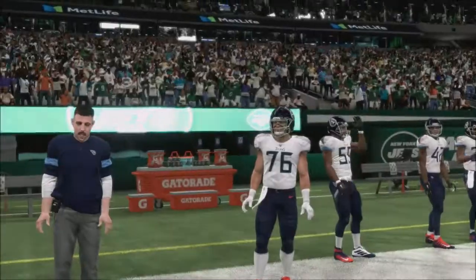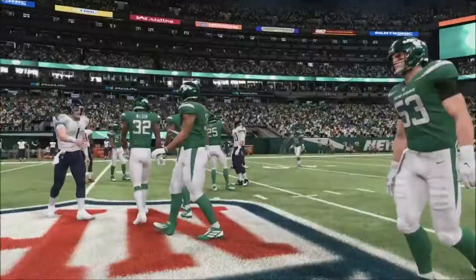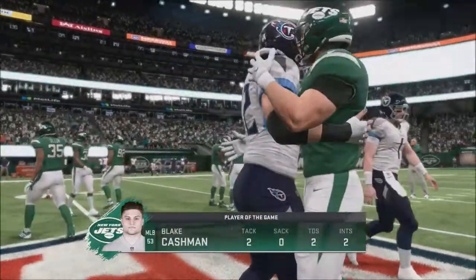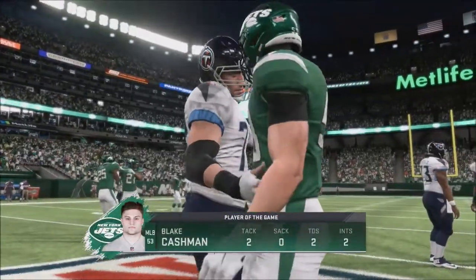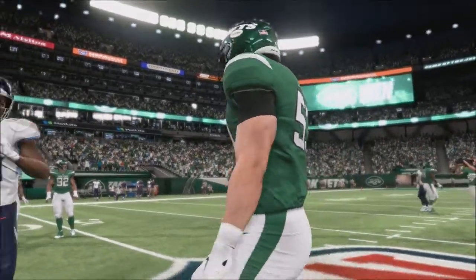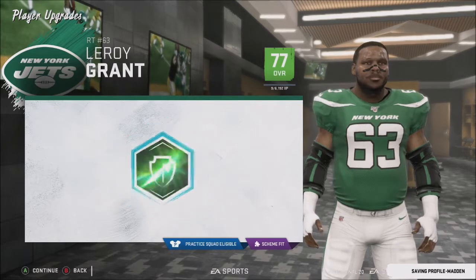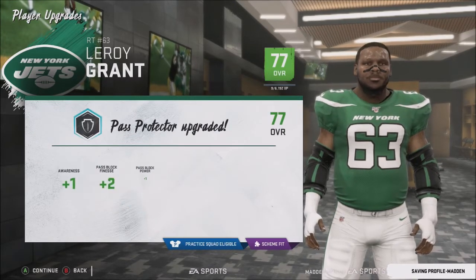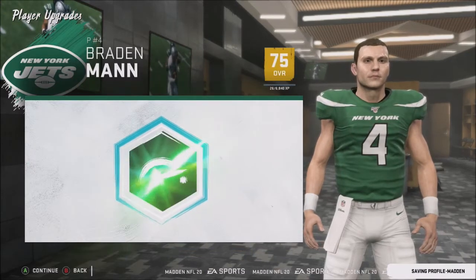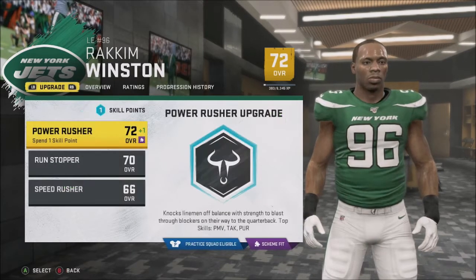New York triumphs 36 to 24 over the Tennessee Titans. Blake Cashman had a huge game — his two pick-sixes were the difference as the Jets only won by 12. Our starters played well in limited action, only getting one quarter because it was the preseason. Game two they'll get the entire first half, so that should be a better litmus test for how our team is going to look.